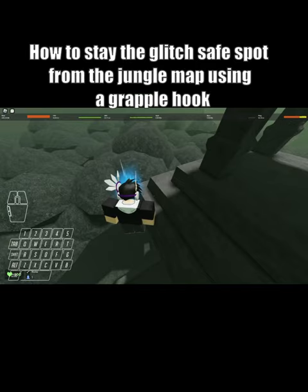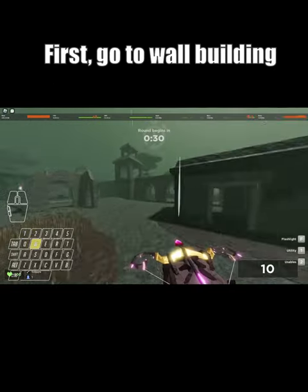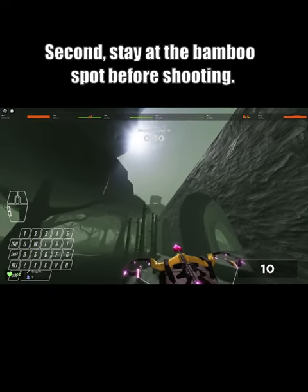How to reach the glitch safe spot on the jungle map using a grapple hook. First, go to the wall building. Second, stay at the bamboo spot before shooting.